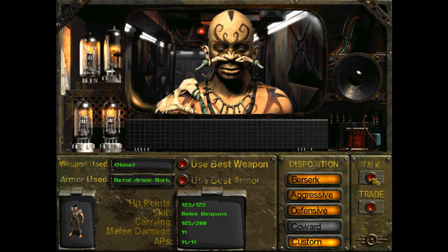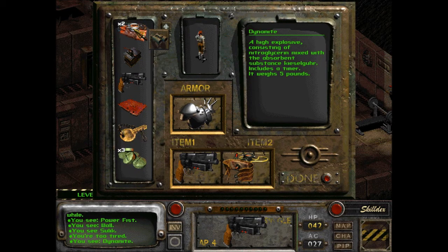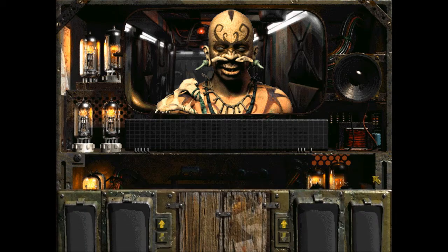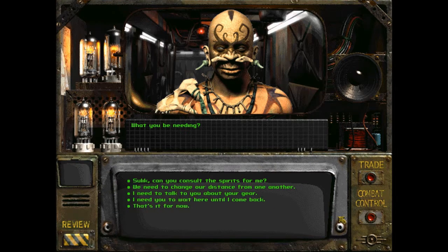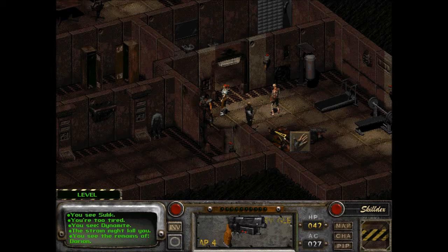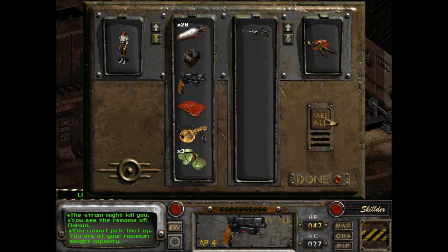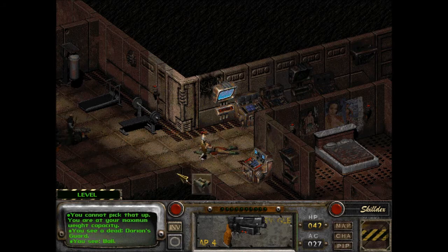185 — he can actually carry something a little bit more. Like what? Five pounds each — carry my dynamite then. 195. Now I don't think I can pick up the flamer, but I can pick up the fuel. Didn't think so. We still got this guy over here — a dead Dorian's guard.